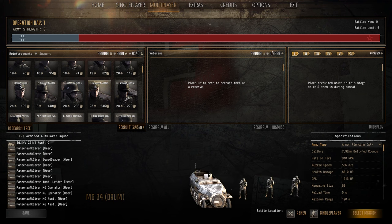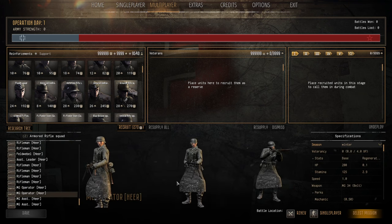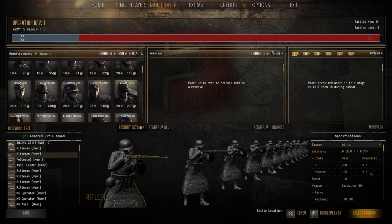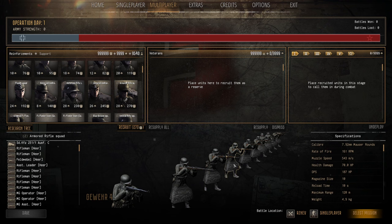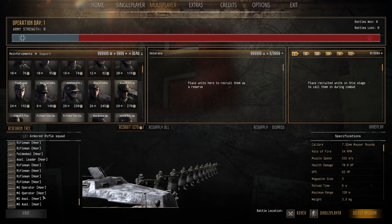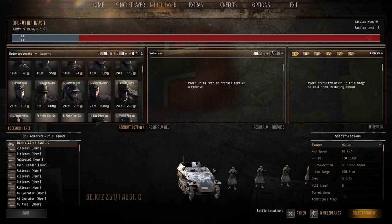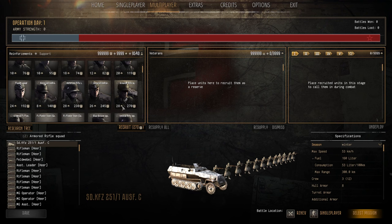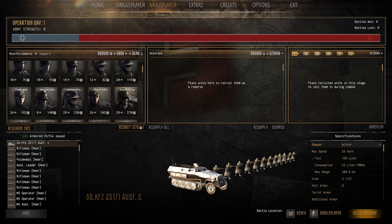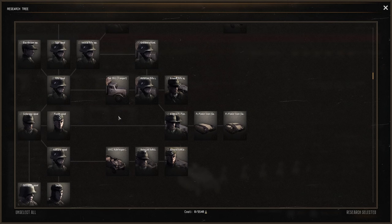The Armored Rifle Squad on the LCz half-track comes with two MGs and a Gewehr 41 semi-automatic. Twelve men, obviously one drives, two man the guns. It's 28 population cap and 270 manpower. Not bad if you want a mechanized force — dual MGs are very effective. But in my opinion you should be using research points to go to the elite infantry, as that will benefit you more in the long run.